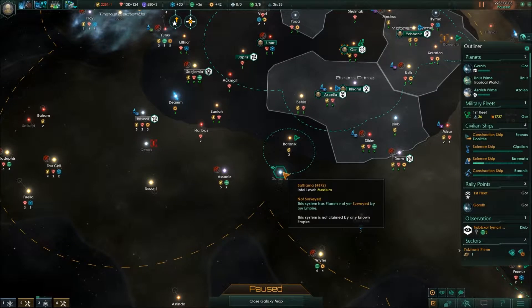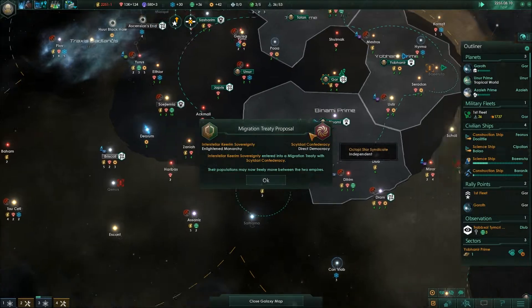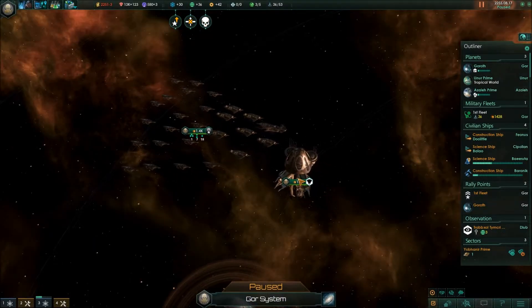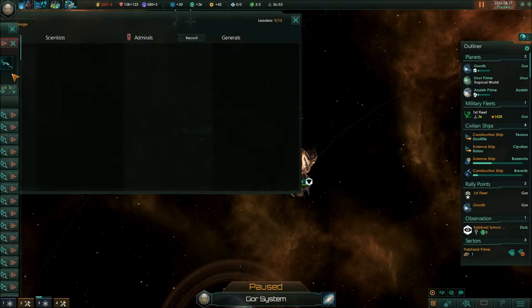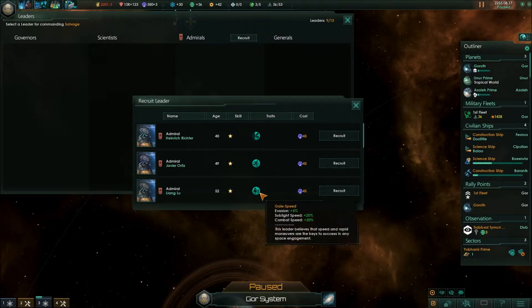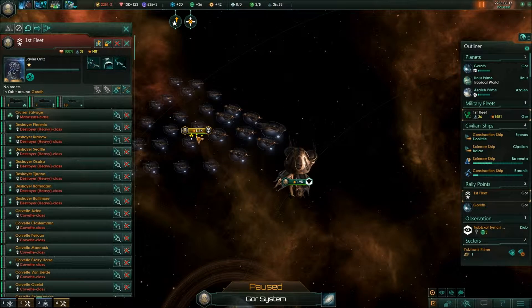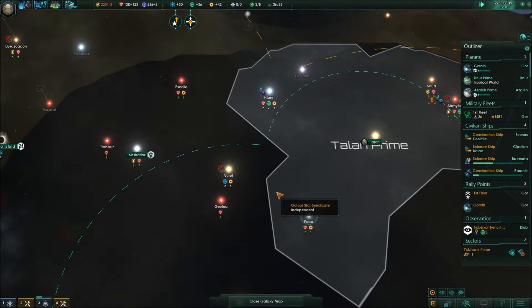I'm gonna have a look at all these little planets here, especially these ones we haven't seen yet — five energy credits in that one. They've locked their borders, that's fine by me. Someone's died — Admiral Raymond Allen of the fleet. Wow! It's gone from 1.7k down to 1.4k because we haven't got a leader. Let's recruit someone. Weapons range is always good. We'll go for this one — still 1.4k. Couldn't match our last leader.